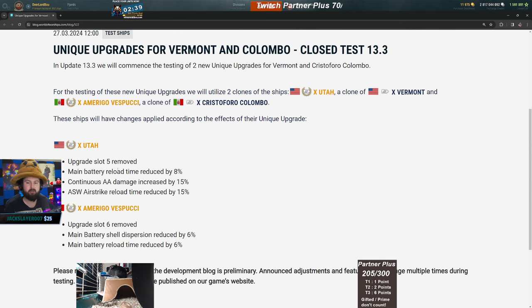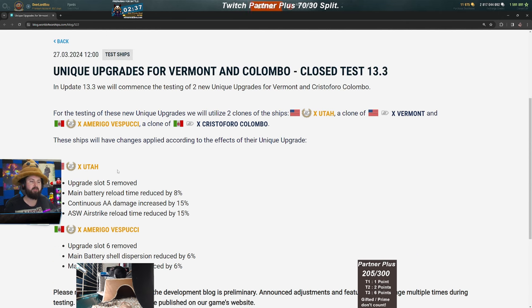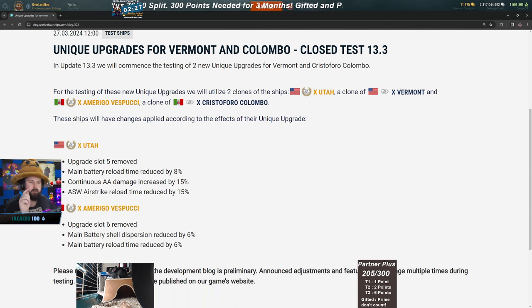By the way, 13.3 is going to be the April patch, so this testing will go into effect in April. For the Vermont, the new unique upgrade reduces main battery reload time by eight percent, increases continuous AA damage by 15%, and reduces the ASW airstrike reload by 15%.